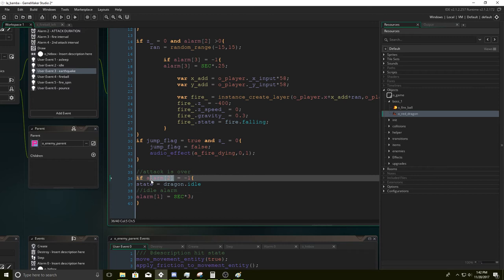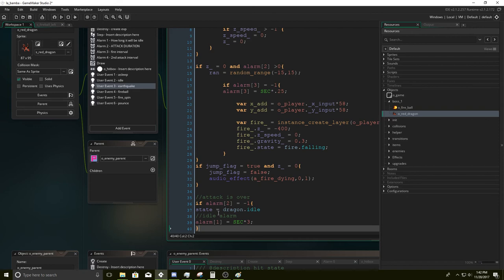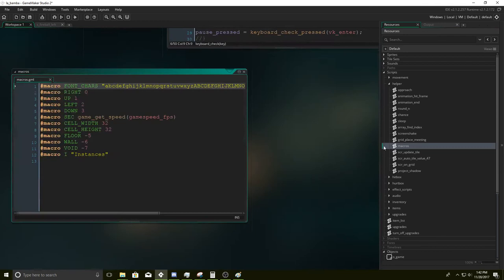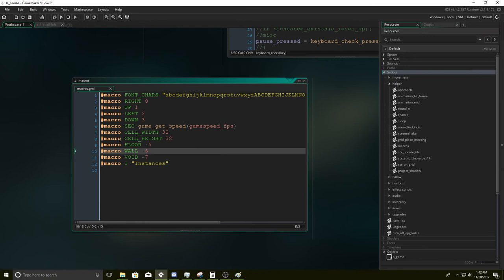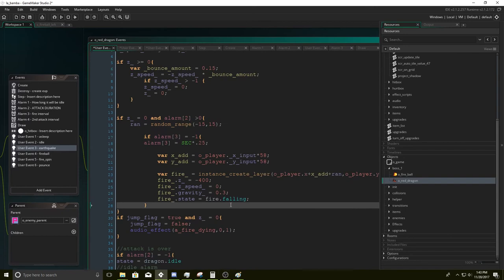If the attack duration is over, we're going to change our state to the dragon idle. Alarm one is going to equal sec times three. If you type in sec and it doesn't show up like my game does, you need to create a macro. So in scripts, right click, create a new script, and then copy this exactly: hashtag macro SEC game_get_speed(gamespeed_FPS). This will make it so every time you want to know how long a second is in your game, you just type in SEC all caps and you'll be fine.